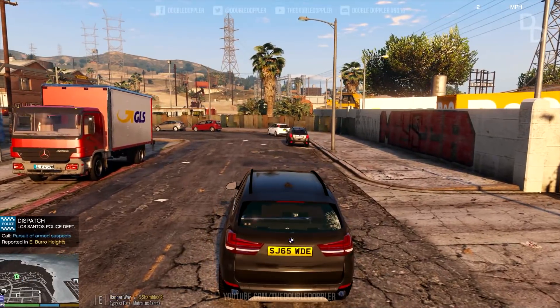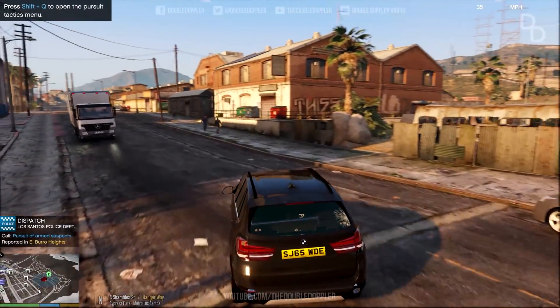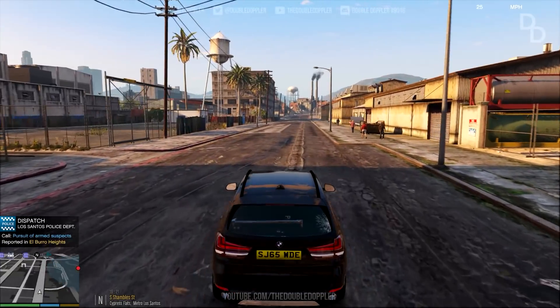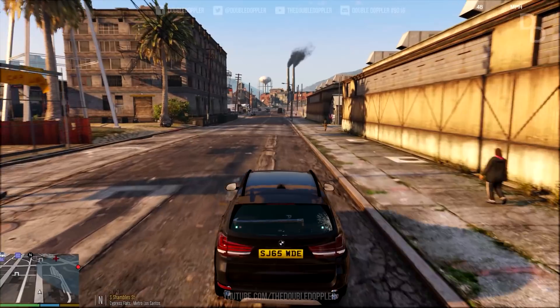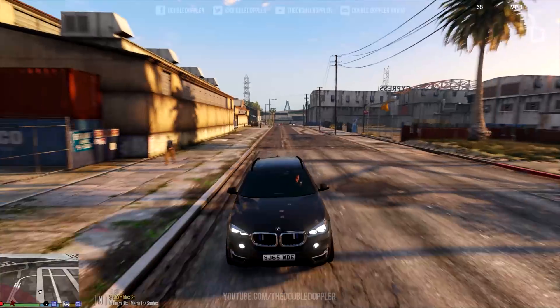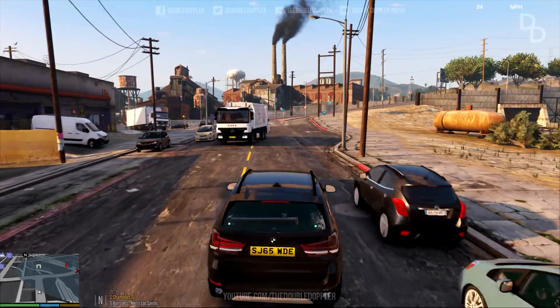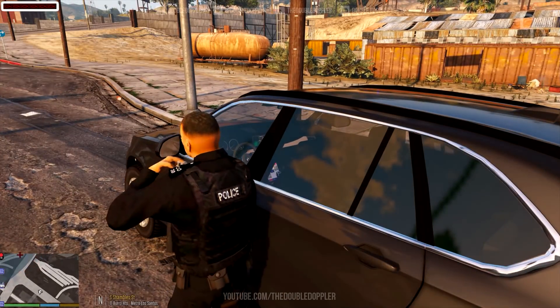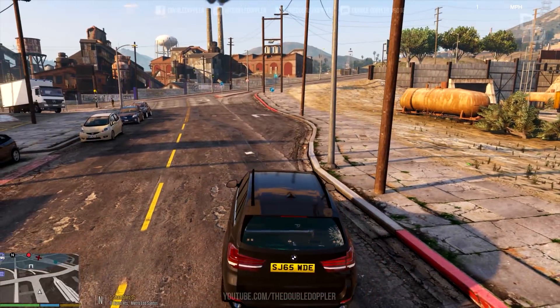Apparently we've got a pursuit with armed suspects harassing coppers — we need to get to Elboro Heights right away. Get a helicopter in the air as well; we've got a second pursuit happening. Helicopter inbound. Trojan 03 entering the pursuit shortly. Need to open the nearby roads to avoid bugs — you have to get the car first, which is annoying, but it happens.